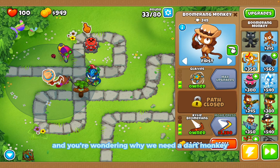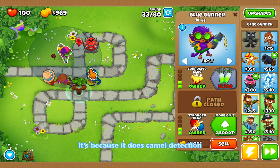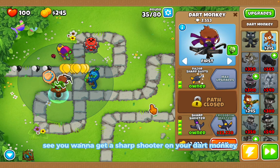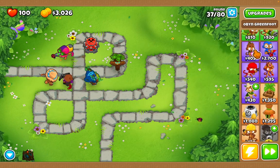Go for the bottom path for the rest of these. The reason we need a dart monkey is because it does camo detection. You want to get a sharpshooter upgrade on your dart monkey. Then place down a super monkey — you'll want to save up for that.